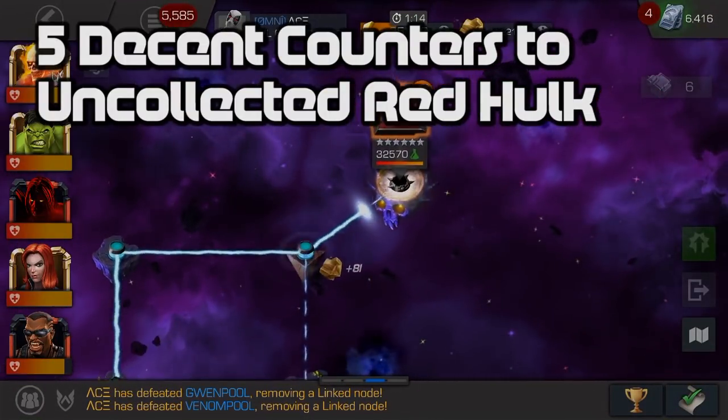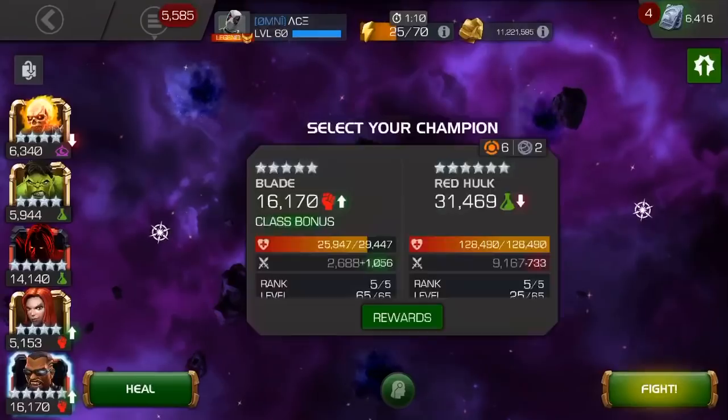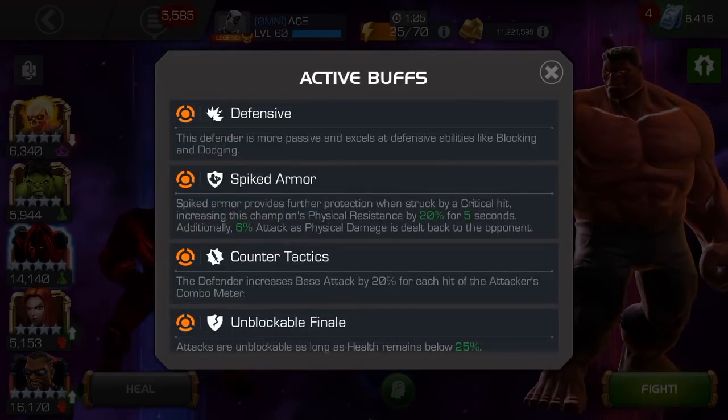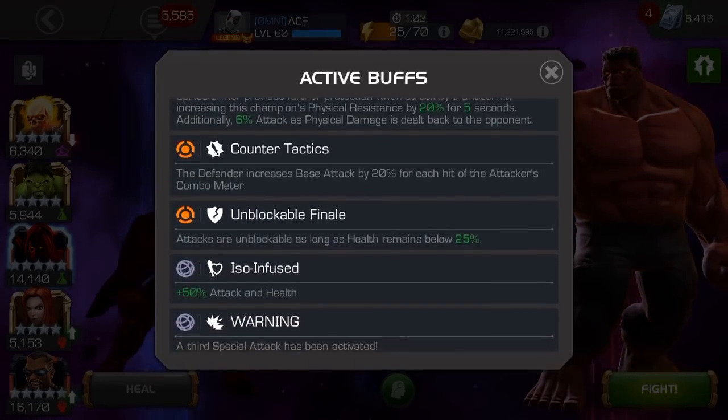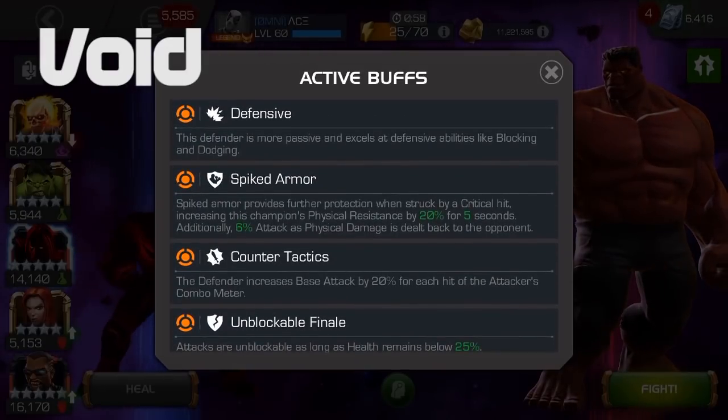Welcome back to the channel. We've got a five-days Encounters to Uncollected Red Hulk guide for you today. Our very first choice is Void — you can use a three-star, four-star, or five-star variant.